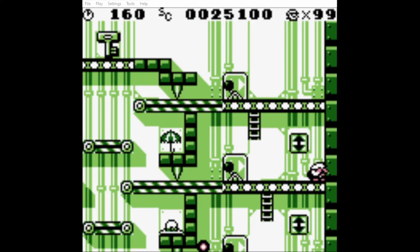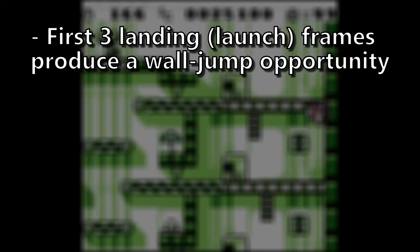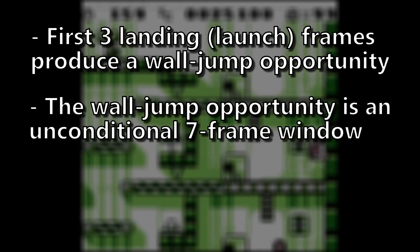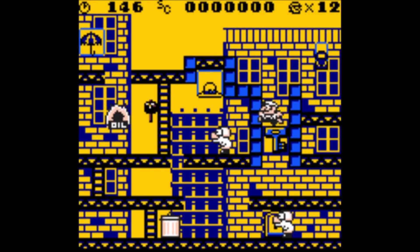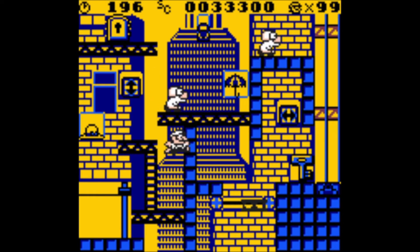I personally couldn't make this setup 100% consistent in my own runs. I was puzzled as to why I would only sometimes get the wall jump, so this is where my testing began. Using Gambat's frame advance, I began testing each frame after landing, trying to determine where the cutoff was. My findings: only the first 3 landing frames — which I will call launch frames — of the handspring jump will produce a wall jump opportunity. The wall jump opportunity is a 7-frame window regardless of which of the 3 launch frames you hit, and maximum height is consistent across all 3 launch frames as well.